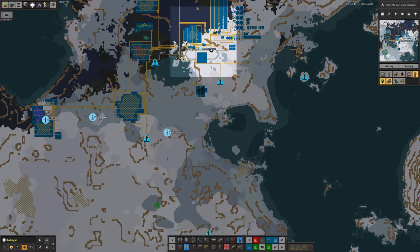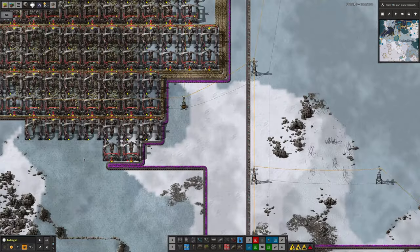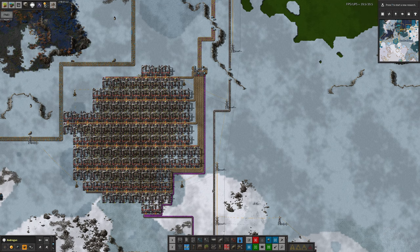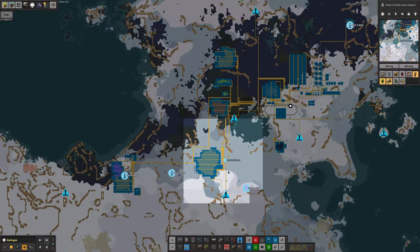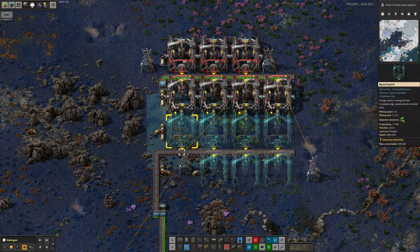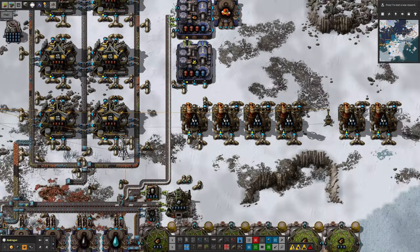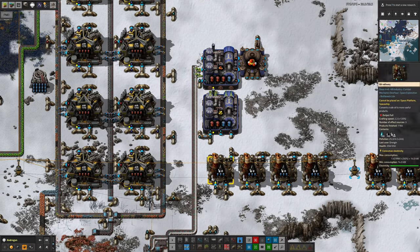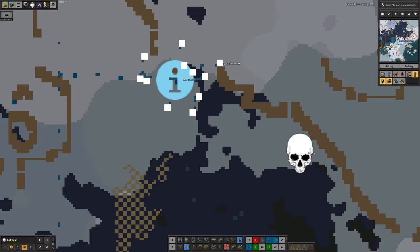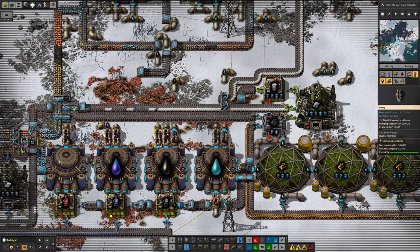Over here there's another Imacite quarry — digging up Imacite — that can be fed along here and go onto this belt. There's another new patch up here — this is a uranium patch. He's had to pipe in sulfuric acid, so he started making it. There's a tank of it here, with chemical plants making the sulfuric acid from iron, and presumably there's some sulfur coming in from the oil processing going on down here. Maybe he set up another oil mine — yes, there's an oil mine up here as well. So that's going to be both turned into sulfur to make the sulfuric acid, and presumably put into barrels as well.